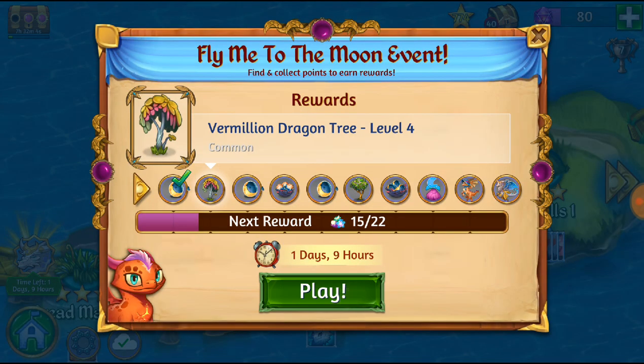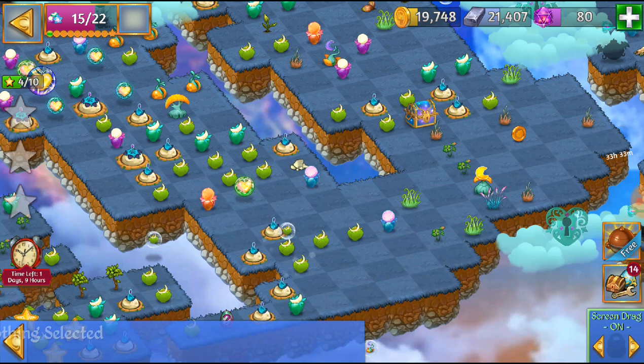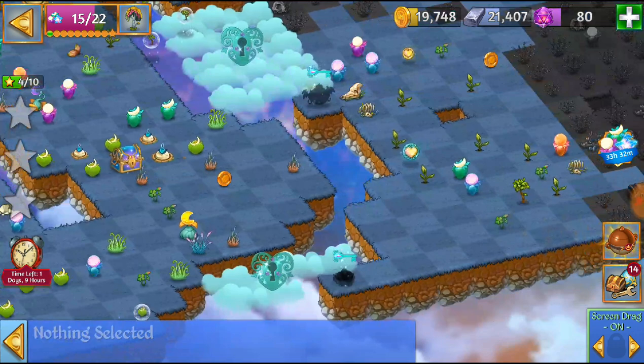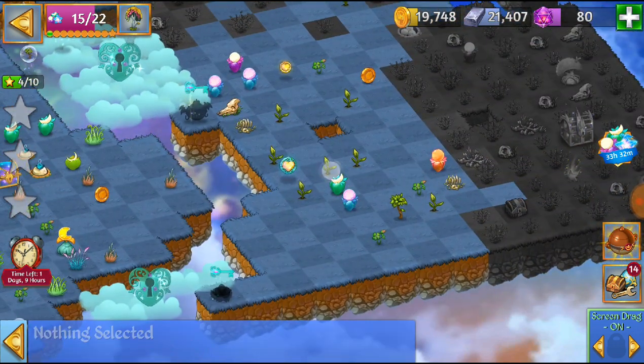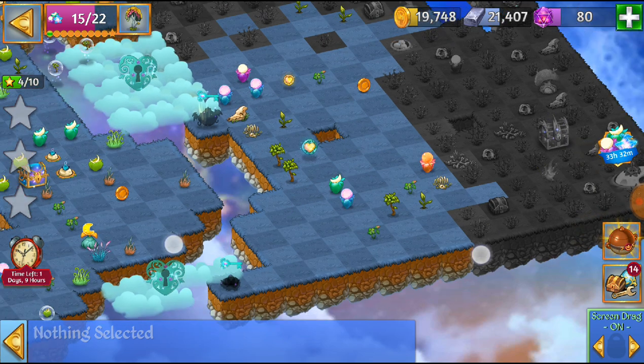Go ahead and go back to your event map, and we managed to bubble that tiny little moon fruit. This technique can be very useful in events if ever you want to put something aside and save it for later.